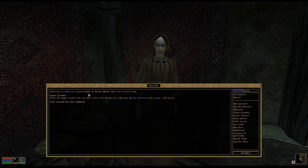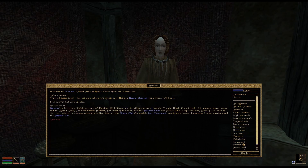Caius Cosades - that old sugar tooth? I'm not sure where he's living now. Ask Bacola, the owner - he'll know. High town on the hill to the west has the temple, council hall, rich manors, better shops, and Morag Tong. The commercial district just west of the river has the Fighters Guild, Mages Guild, shops, and inns.